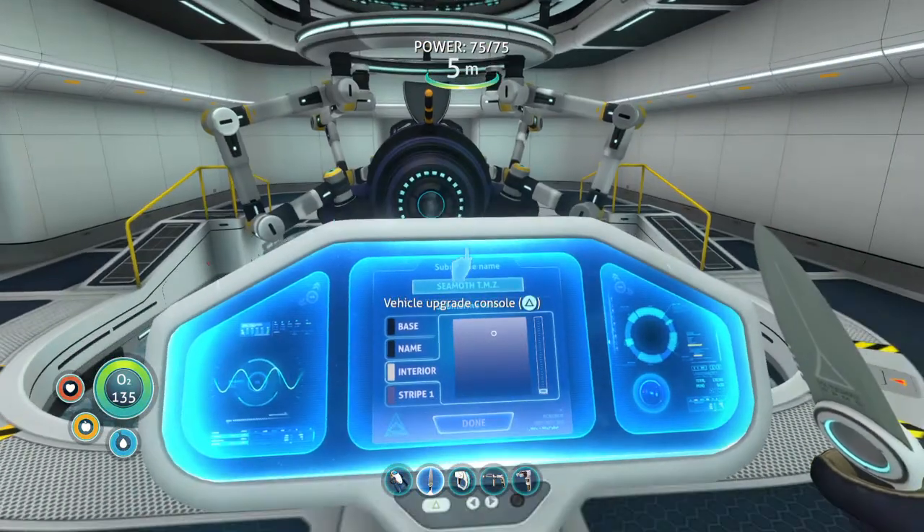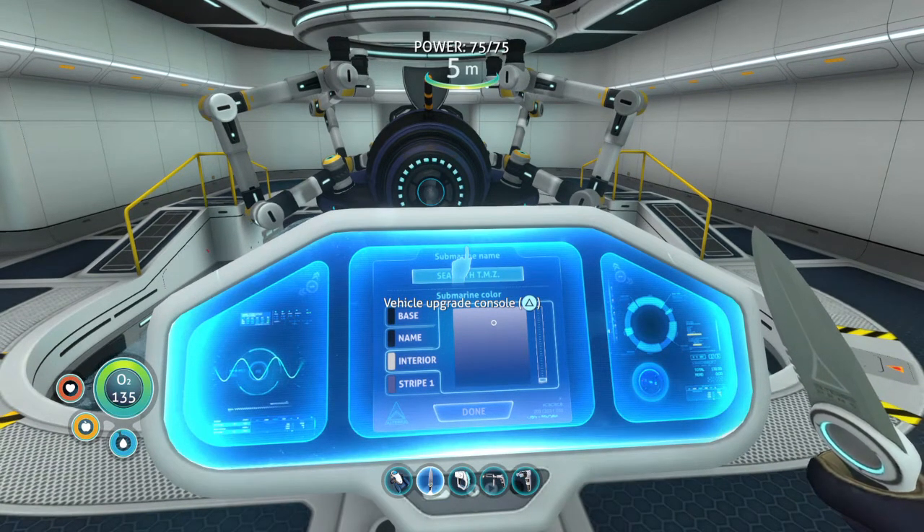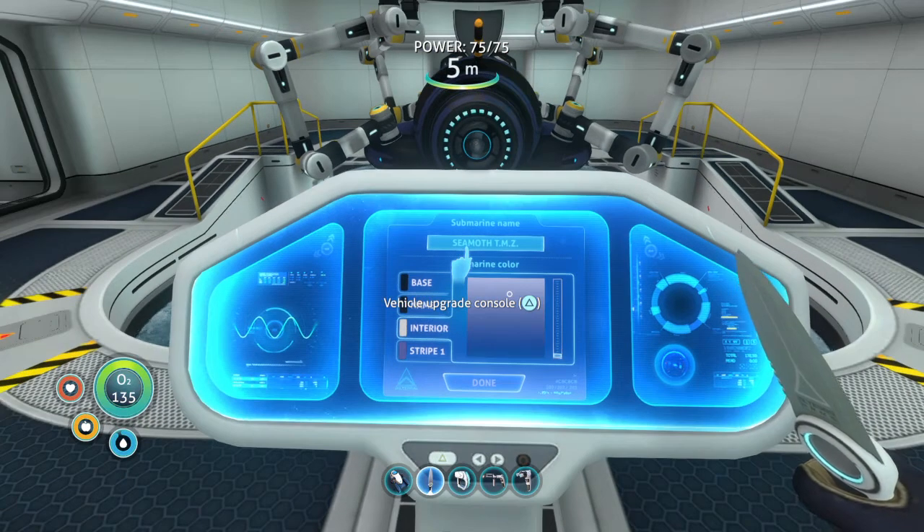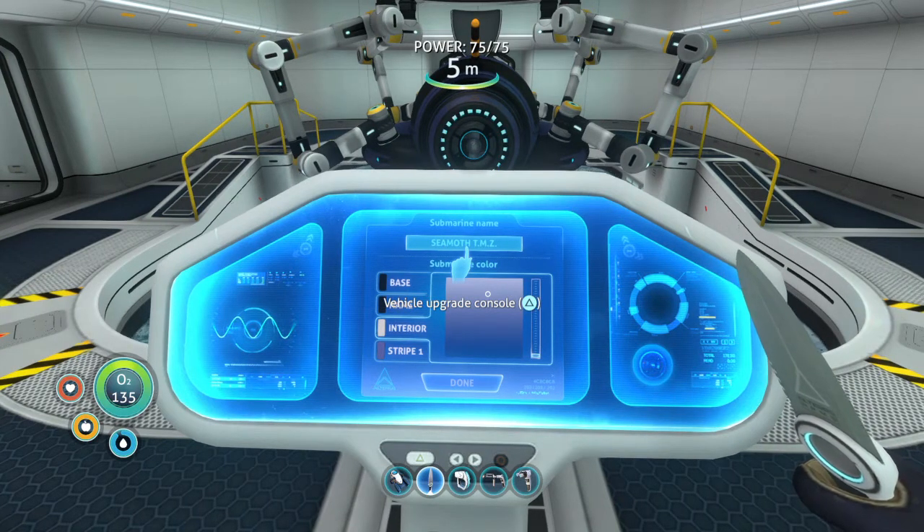Look at this — it says 'vehicle upgrade console,' so to access it you have to press triangle. Wrong. This entire time I've been thinking it's broken, that it doesn't work for me. I press triangle like they say and nothing happens. Do you hear this sound? Listen — that's me pressing triangle and it doesn't work.